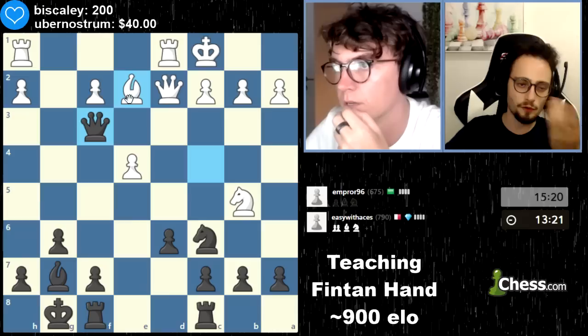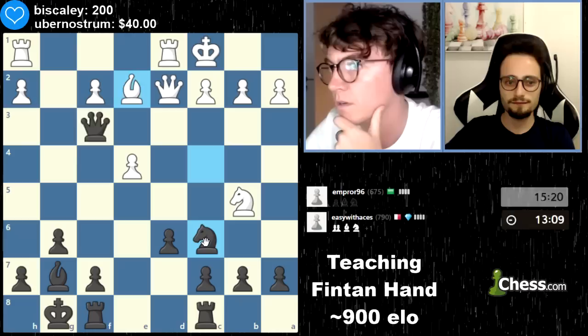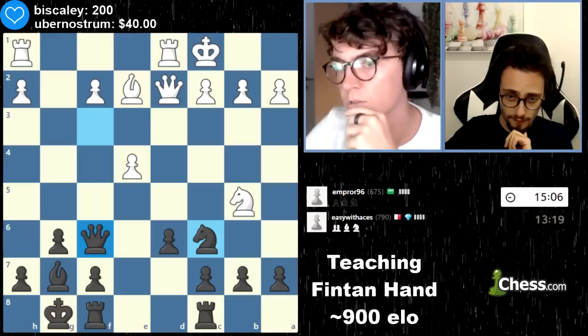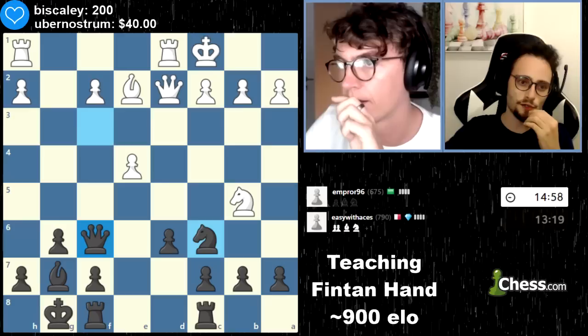Bishop e2 attacks your queen, so I'm just gonna bring my queen back to f6 and attack his king, then take his knight potentially. I can't with my queen but I can take a pawn — it's going to be free. You had two free pawns in the position. Queen f6 is good because it threatens mate. Both those pawns were free — rather than attack, should I just take it and move later? Yes, the best move was probably taking his central pawn, queen takes e4.